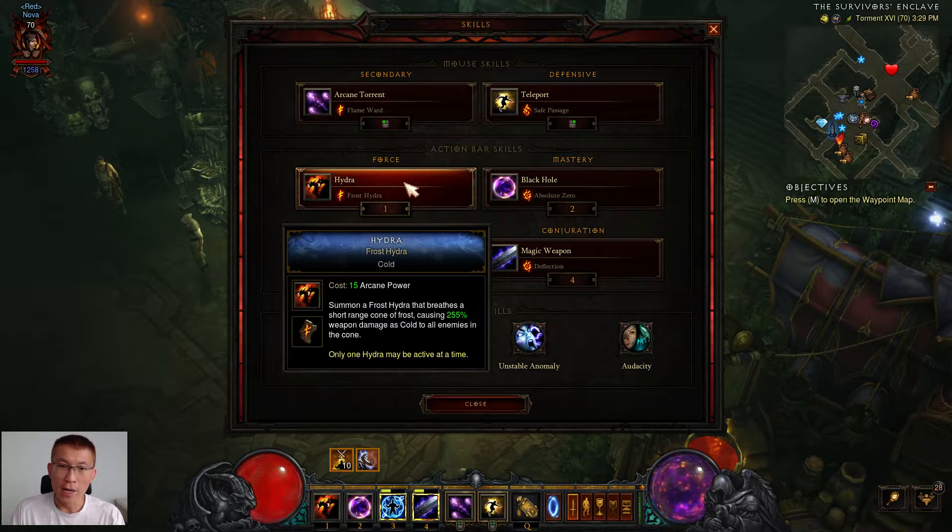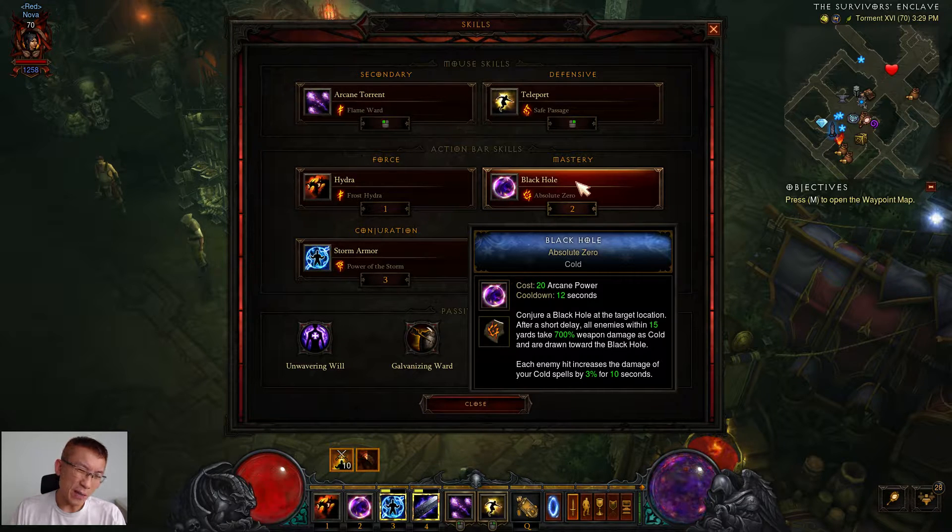I use the Frost rune because it provides pretty good ranged area DPS and is effective. I also picked Black Hole. For Season 20, a lot of people don't use Black Hole and instead use Explosive Blast because you can put items in the Kanai's Cube, but not for out-of-season play. I like Black Hole because it gives extra crowd control — when you have a bunch of enemies, you can crowd control them. With the off-hand item, you can cast up to two Black Holes if your timing is good.